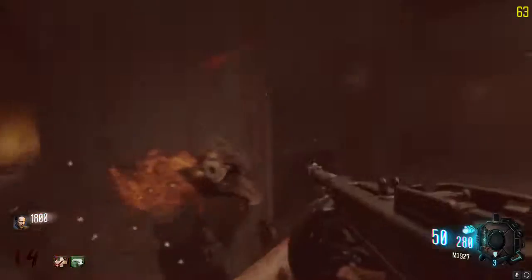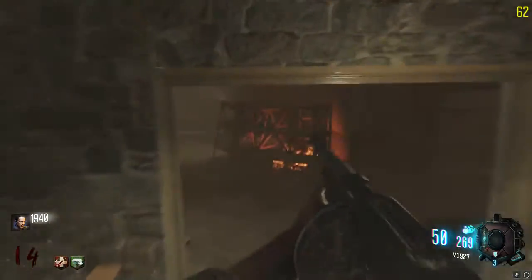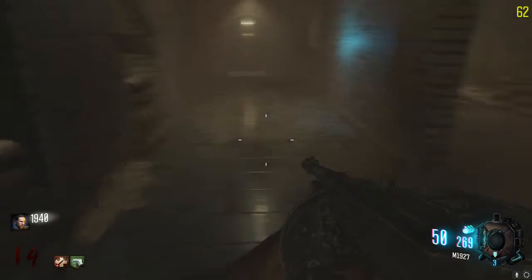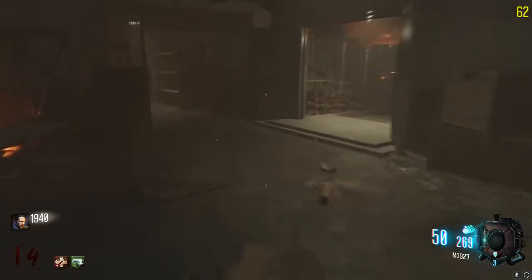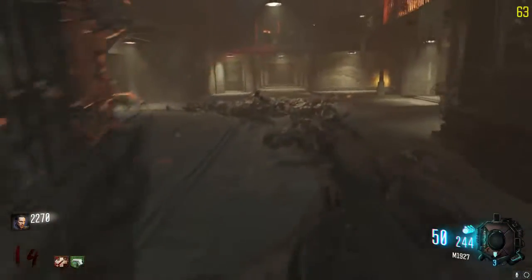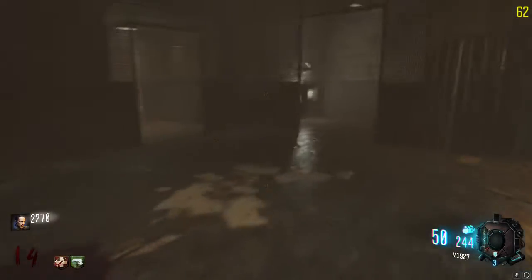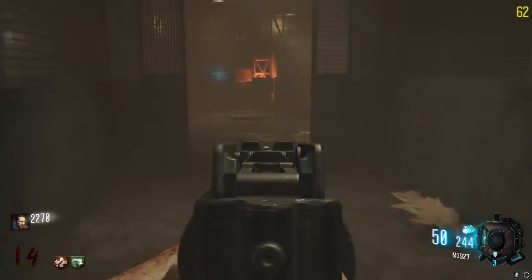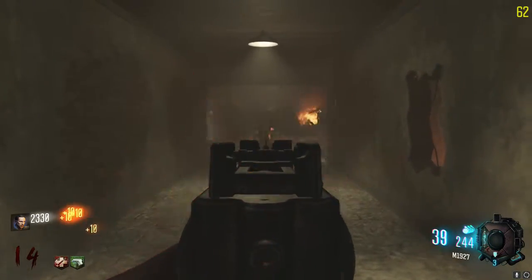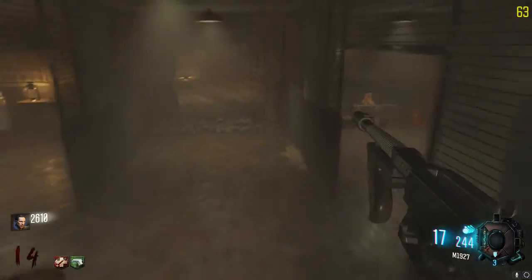This area here is just to go downstairs faster. I'll keep exploring the other areas and other buildings. Oh, we got double tap! If I can't find the other cog, I'm just gonna end it around round 25 or 30 — I don't want to make this gameplay super long. Oh yes, there it goes — double tap for the win! Oh my god, I feel super safe now.